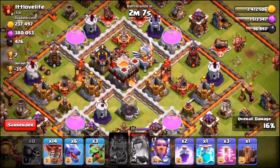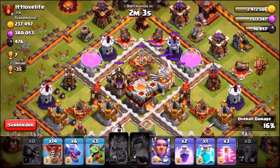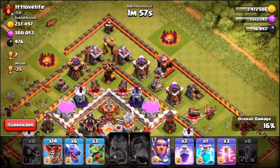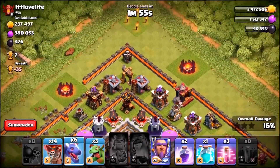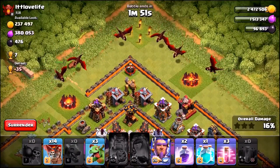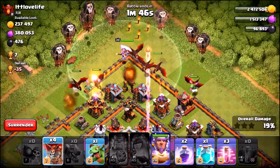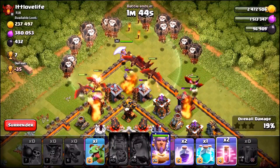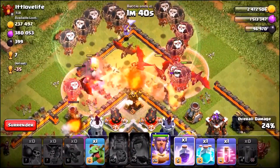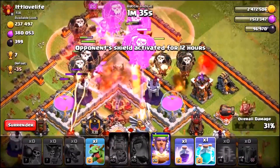So we're up to a total of 16% damage. Let me just drop this Earthquake Spell in the center to do a little bit of damage to the Eagle Artillery. So it looks like there's a great funnel, and what we're gonna do is literally drop in these Dragons like that. Baby Dragons in, Grand Warden, and then of course the Balloons on a beautiful spread. We're gonna go with two Haste Spells to get these moving nice and early, and a Rage Spell straight into the center. So this could be a three star — I'm not really too sure. Let's just kind of see what happens.